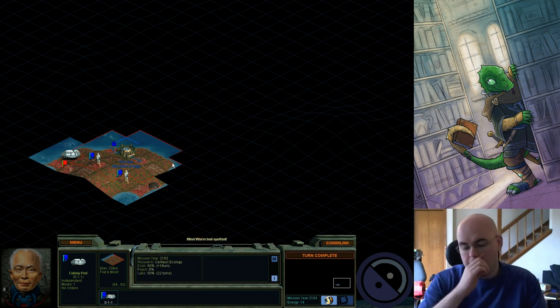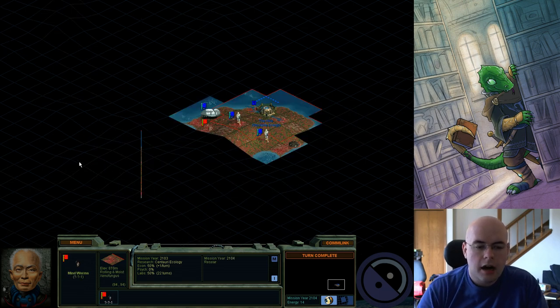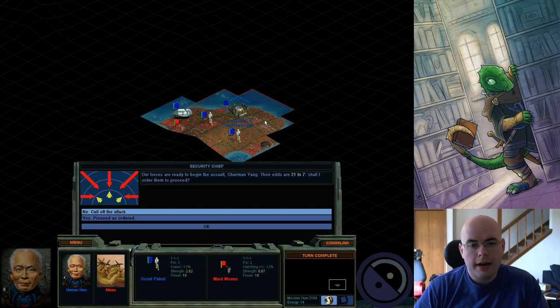Indigenous Life Worms. That's my first Indigenous Life Worm — this is a Mind Worm. When you are playing Alpha Centauri, by the way, the first Mind Worm that you see, ever, you will always defeat. The game actually gives you a free battle against Native Life Worms the first time. So no matter what, when I do this, these are the odds — I have it popping up telling me what the odds are for any battle.